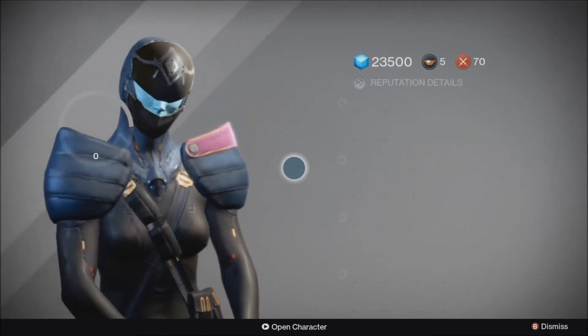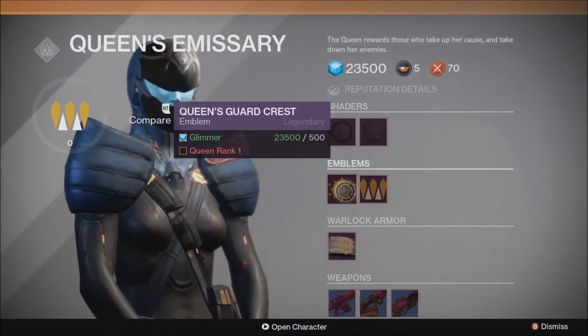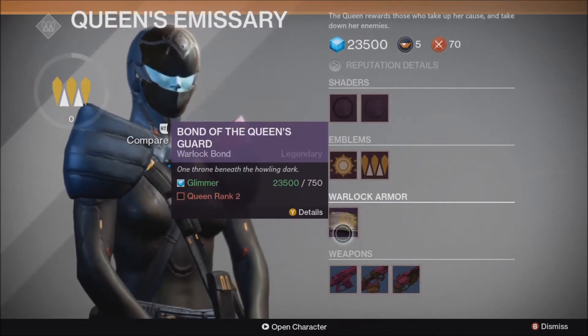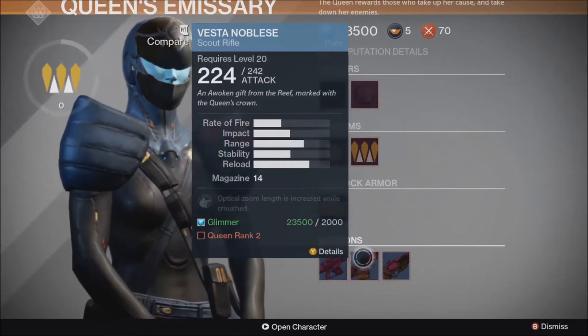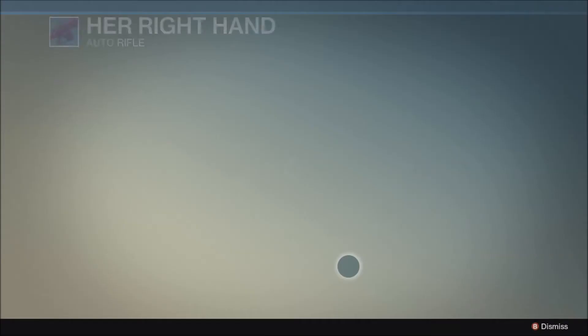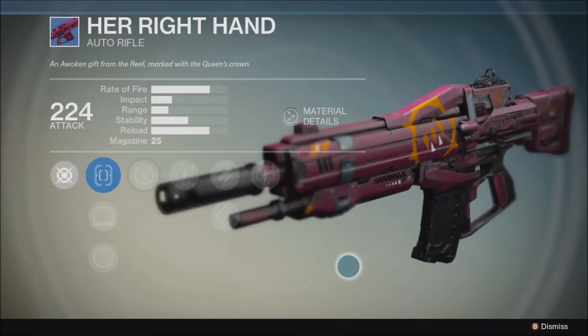So basically, this is another Quartermaster — I've already got about a quarter of one rank so far. She has shaders, emblems, and bonds, cloaks, or whatever the Titan wears. And then she's got Queen-specific weapons that look kind of nice — they're pink or purple, whatever you want to call them. So yeah, it's got Queen weapons and stuff.